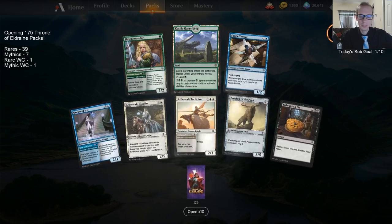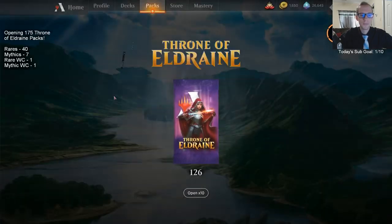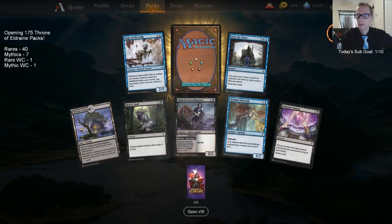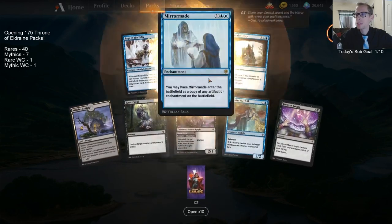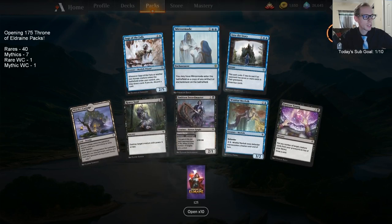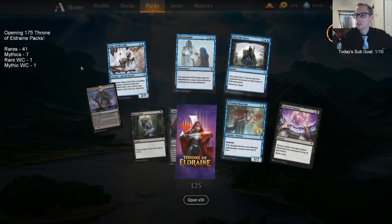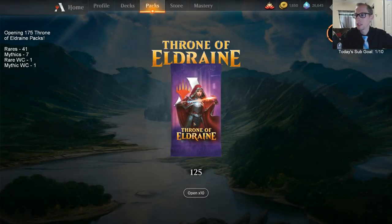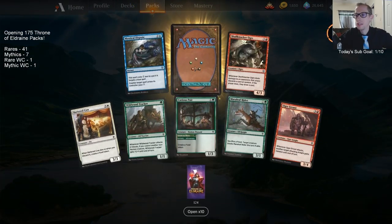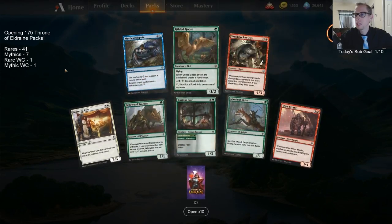Our first green castle — the Garen Brig. Lovestruck Beast lets you ramp into Great Henge, but instead you can just play good creatures that ramp into Great Henge. You don't have to play a card that isn't attacking and blocking all the time — Great Henge is going to be awesome anyway.